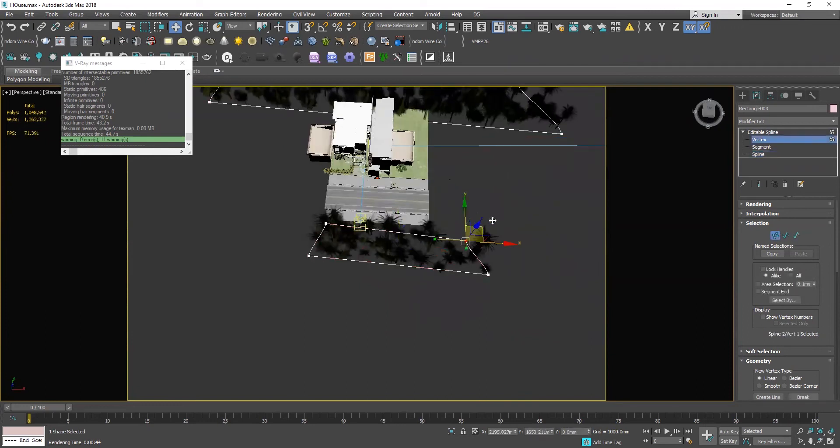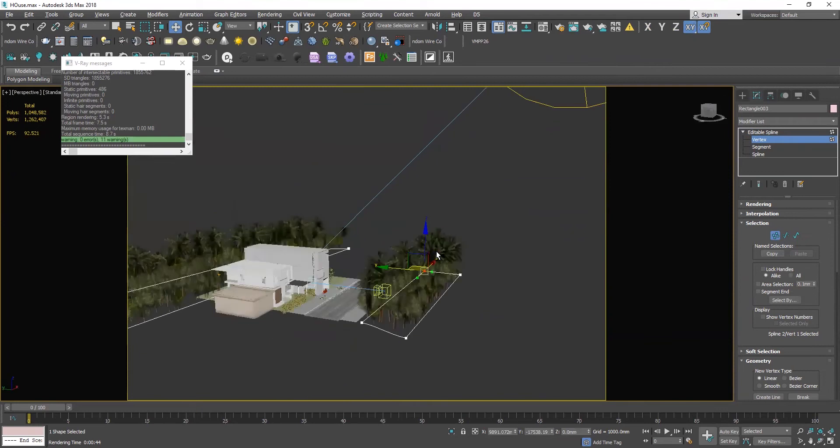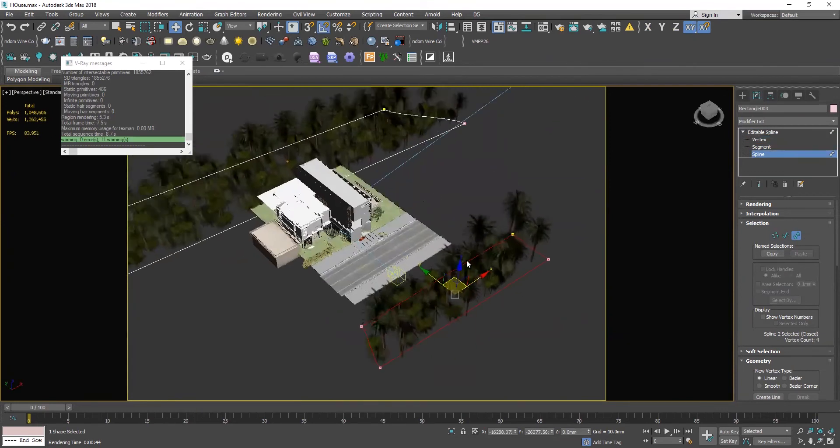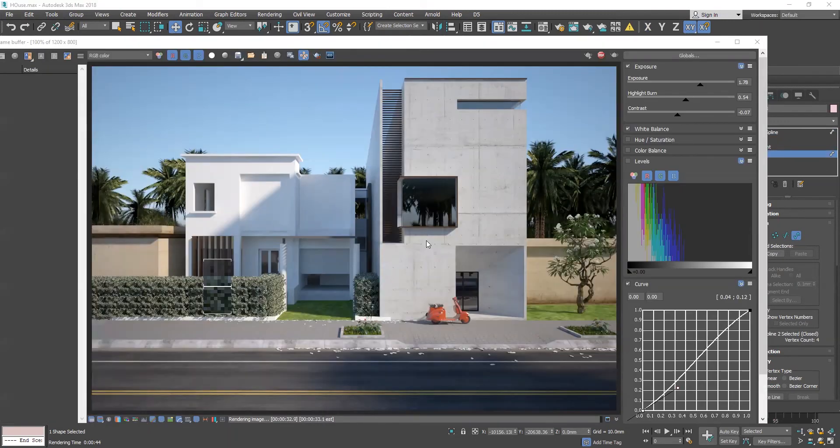If you want to look at the plants and see the green trees, you can see the students have high levels. Even if you have the green trees, it has got to be done with the environment. This is how the environment's reflection looks.